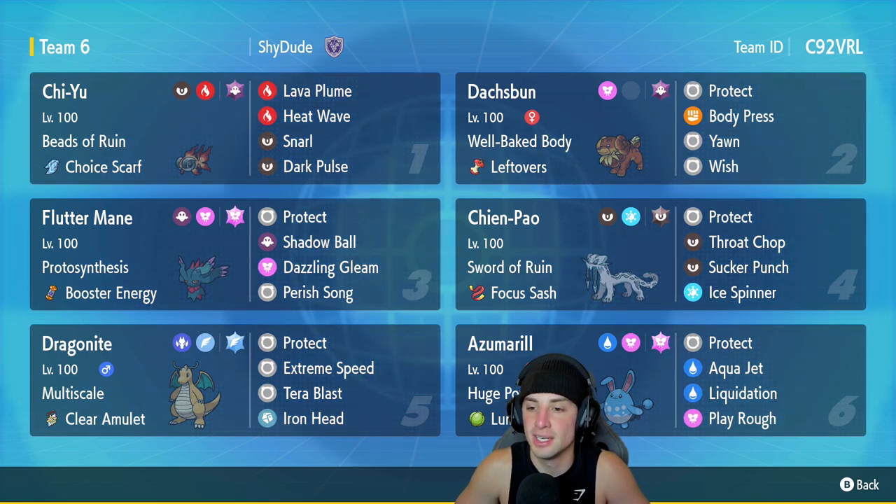Shen Pao, like we already mentioned, is going to be the star of this team. It's got Sword of Ruin and the Focus Sash as its item, then rocking pretty much its best moveset: Protect, Throat Chop, Sucker Punch, and Ice Spinner.